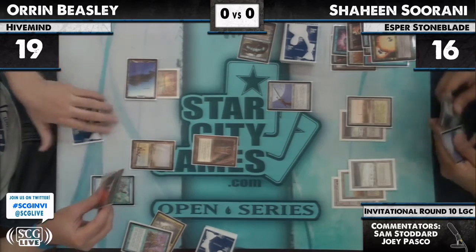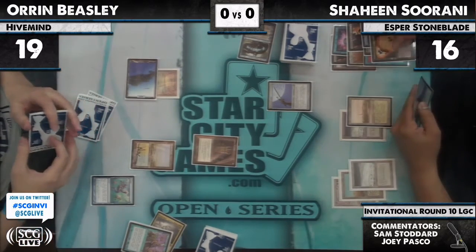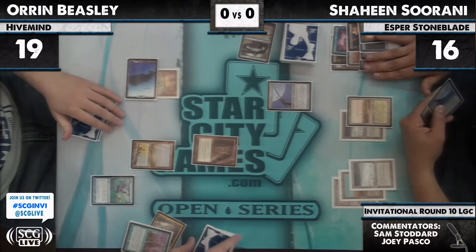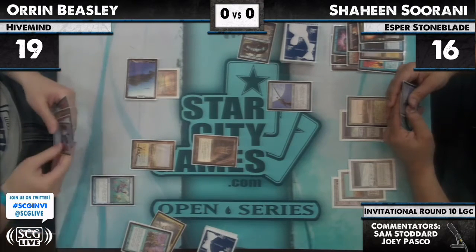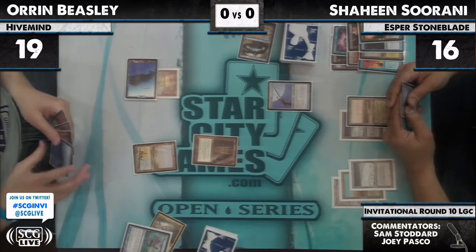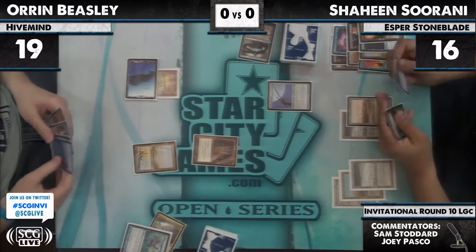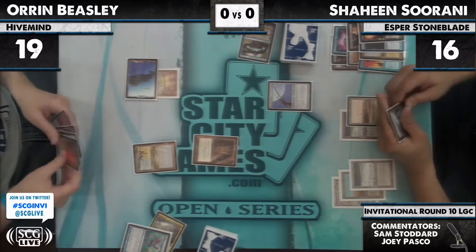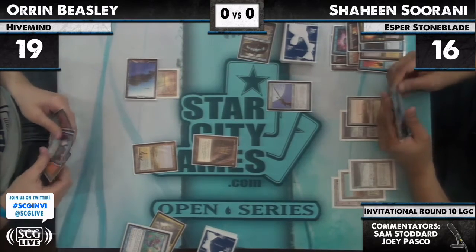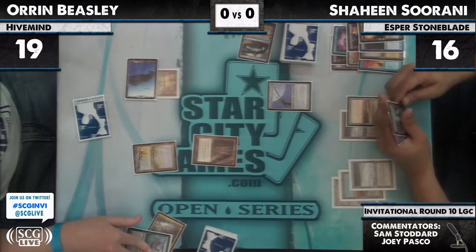Force of Will, Hivemind, and an Ancient Tomb — or a City of Traitors, maybe. Imagine he'll be drawing a Hivemind here. And he'll be sacking that fetch land before the next turn. Also, there's a Force of Will. Dixle points out that Progenitus does actually pitch to Force of Will, so multiple reasons why he might do that.